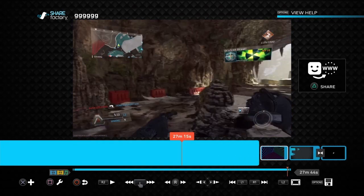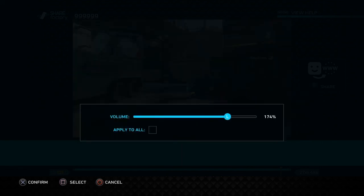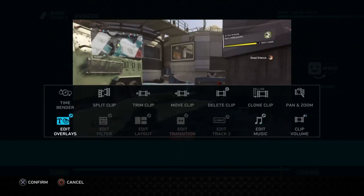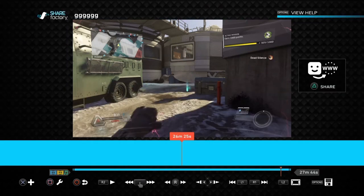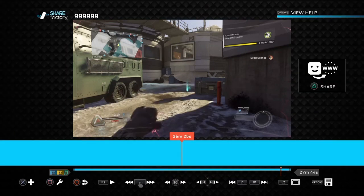If you want to add music, you can add a music clip and adjust the volume if it's too low, then apply to all. If you want to delete a clip you can delete it, if you want to clone a clip you can clone it. If you want to edit your text overlay, click the mechanic icon and go to Edit. You can also edit your transition from there.